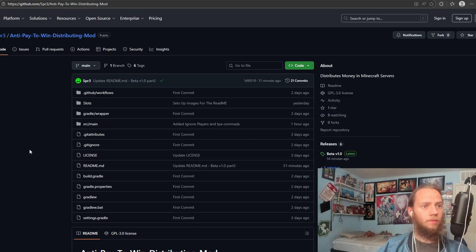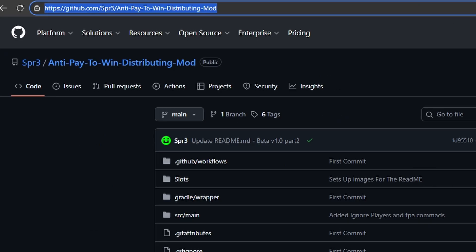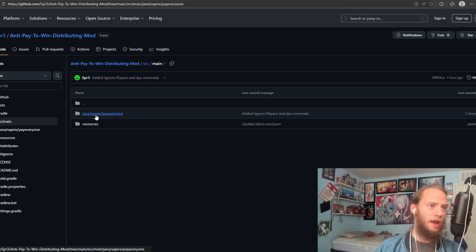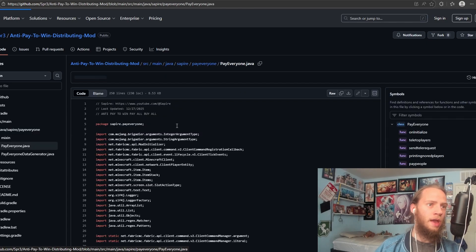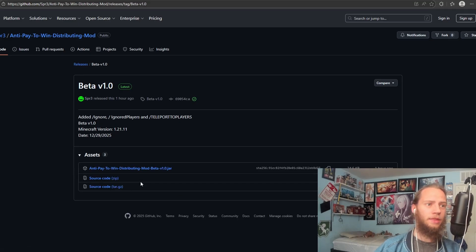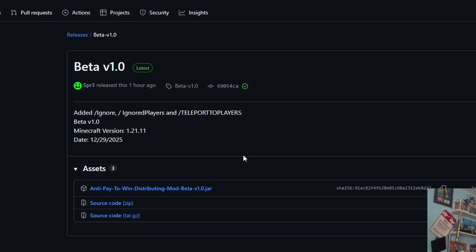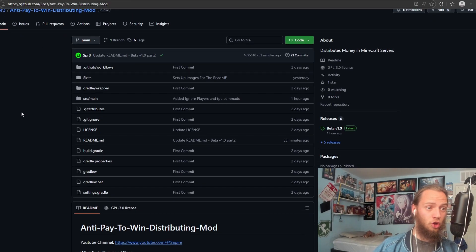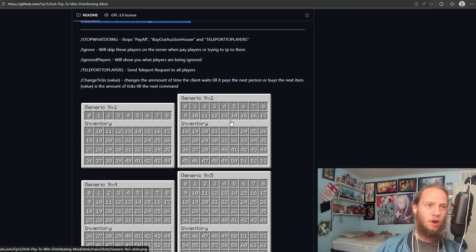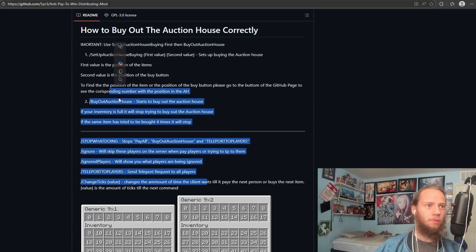I'm going to show you how to get it. Here's the GitHub — mine is just SPR3 and that is the mod. I'll throw it in the description as well. If you want to read the code, click on this part, then pay everyone, then payeveryone.java, and here is all of the code. You can click on releases, click on here, and then download the jar and throw it into your mod folder. To get all of the information about it, you'll go down and it'll give you all the info I just talked about — the ID of the panel and all the commands. If you did enjoy the video, like and subscribe, and I hope you have a great rest of your day.